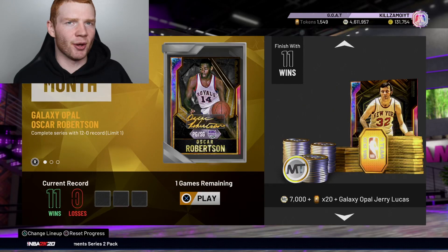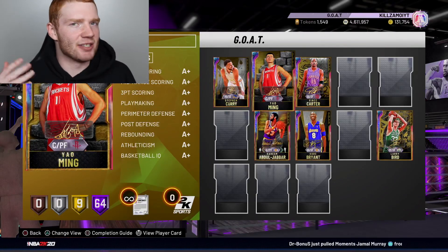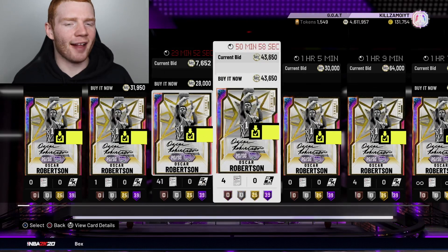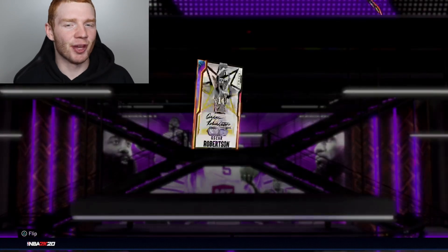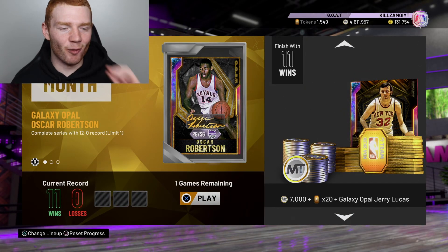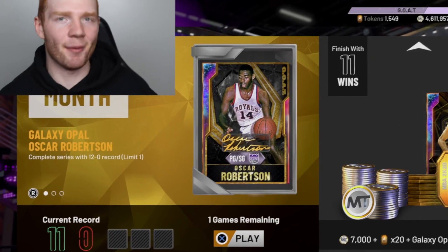If you're able to go 12-0 in MyTeam Unlimited, you're able to get a Galaxy Opal GOAT Oscar Robertson. This card actually looks really good because GOAT cards have pretty much 99 everything. I remember going against a lot of people that ran just this normal Galaxy Opal Big O, and he was really good because he is 6'5", which is a great height for a point guard. Let's go 4,000 likes on this video — I know you guys can do that easy.